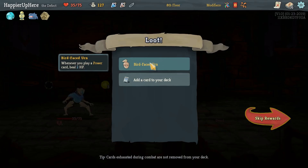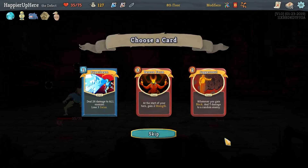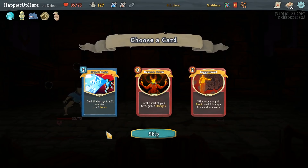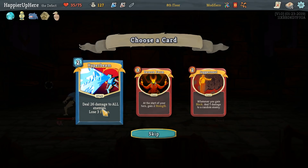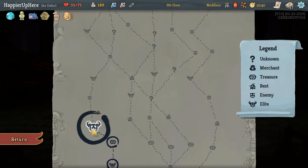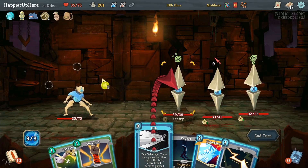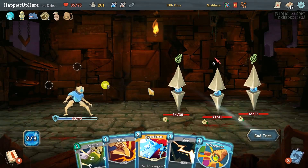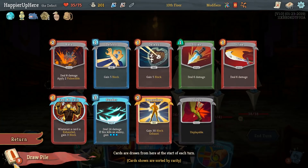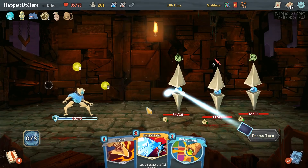We got Bird-Faced Urn: whenever you play a power card, heal 2 HP. Juggernaut would be great especially if we pick up frost orbs, but it's a gamble since we don't have any frost orbs yet. The other alternative would be Hyper Beam which would help us out a lot. Let's do Hyper Beam for now — we don't depend on relics or orbs yet. FTL draws us cards. We can Survivor the Regret now. Unfortunately if we want to be fully defended we need to play Defend — if we do that the turn after there's almost no chance of perfecting unless we play Impervious.